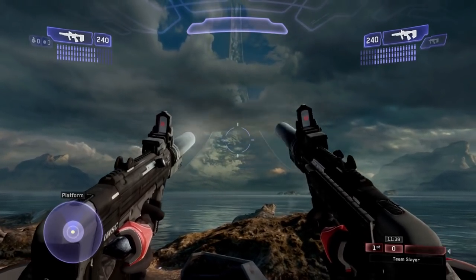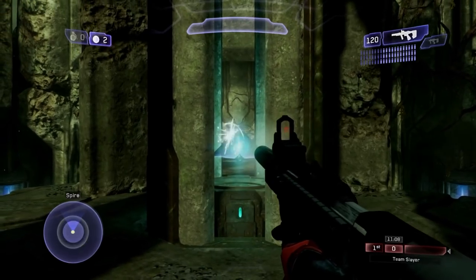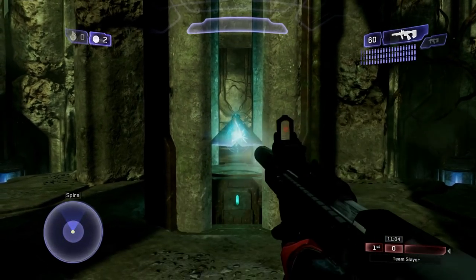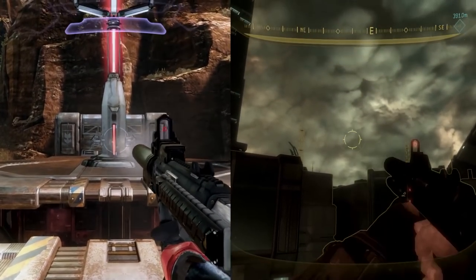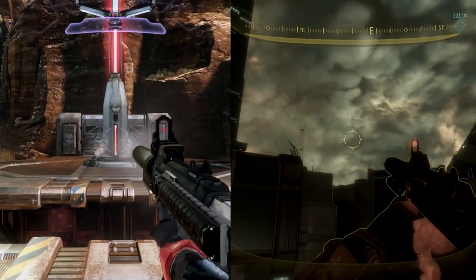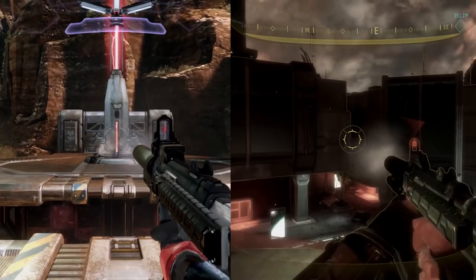If you were to dual-wield the silenced SMG, you'd be looking at 2,400 RPM. They obviously scaled the damage output accordingly so it wasn't a complete mow-down weapon, but it is interesting to see the drastic speed difference of the silenced SMG in Halo 2A compared to anything we'd seen before in Halo — especially in a much-often-forgotten Halo multiplayer.